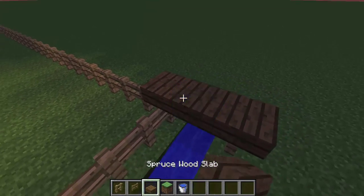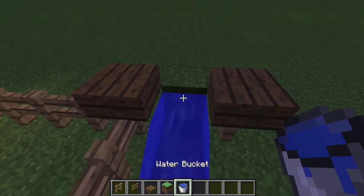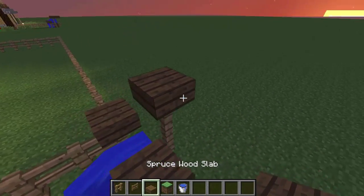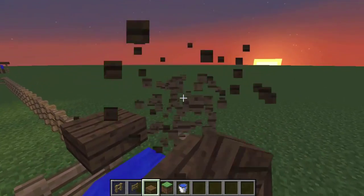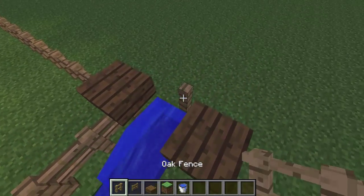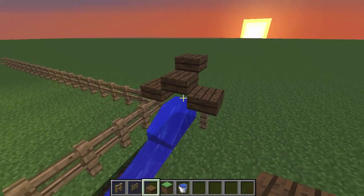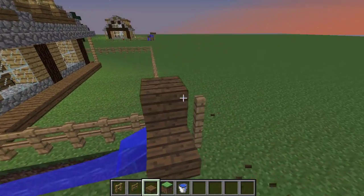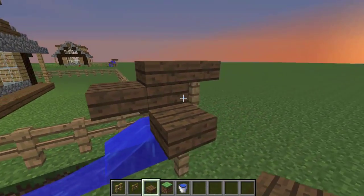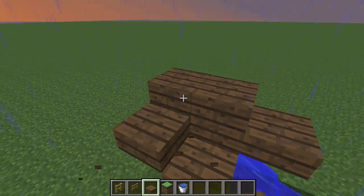Let me see why it's not working. Okay so first put a block, and then you put the water, and then you just put the fences — it's going to work smoothly. Something like that. Well, this way looks good too — it's a little bit changed, but it looks good too.